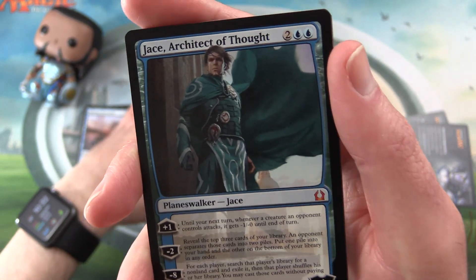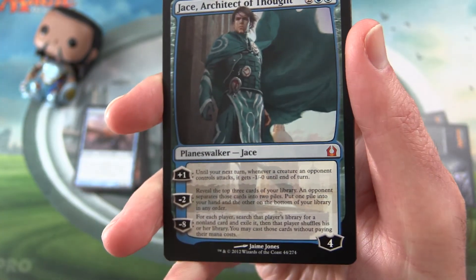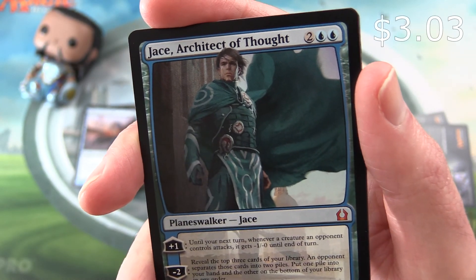Ho ho ho! There we go. That's the craziness, that's what we're looking for. Jace, Architect of Thought. Mythic!